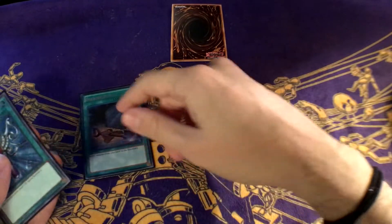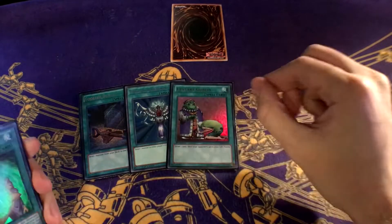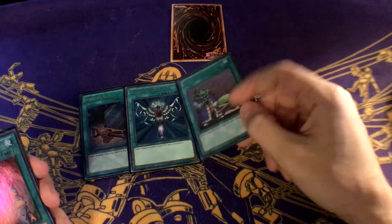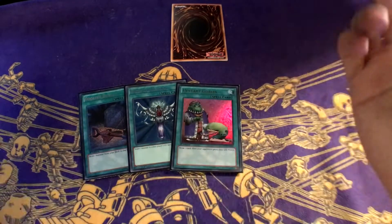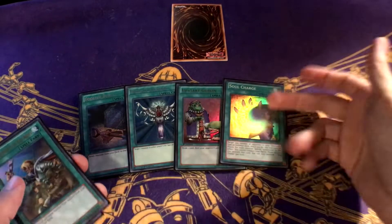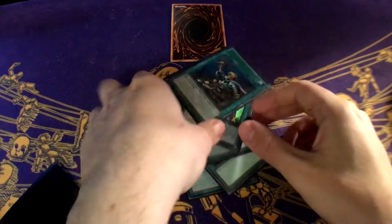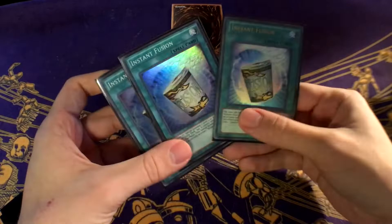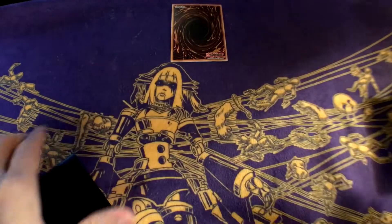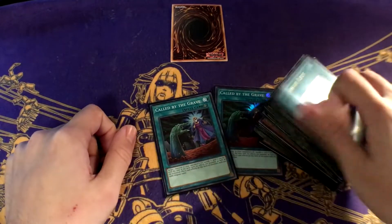For the one-ofs: one Foolish Burial because you want to get Mali or Mizuki to the graveyard. Monster Reborn is obvious. Upstart Goblin — I want to prioritize the extra card draw. Giving them a thousand life points isn't bad because I can extend my combos for a long time. Charge of the Light Brigade is still somehow not banned — I don't get how. Reinforcements of the Army because everything is a warrior, you have so many options with it. Three Instant Fusions because I play the one Raiden — it's once per turn, so even if you open two you just discard the extra for Mermaid fodder. And two Call of the Grave.